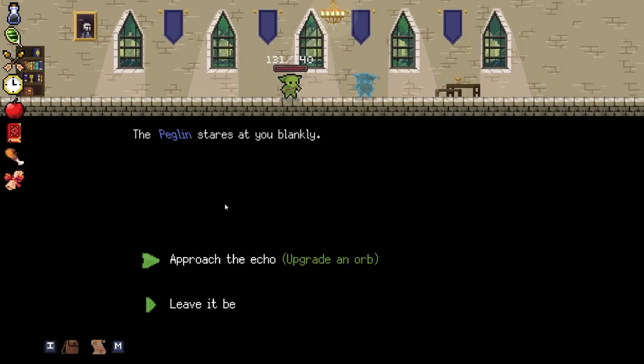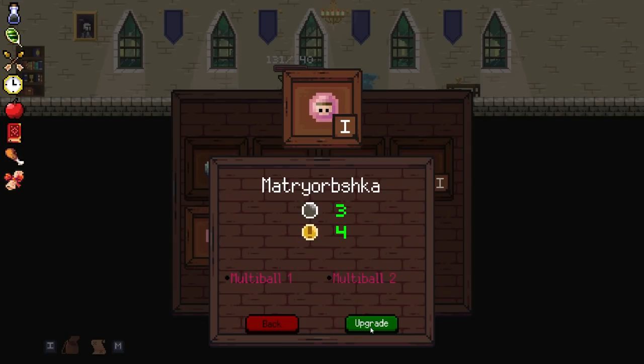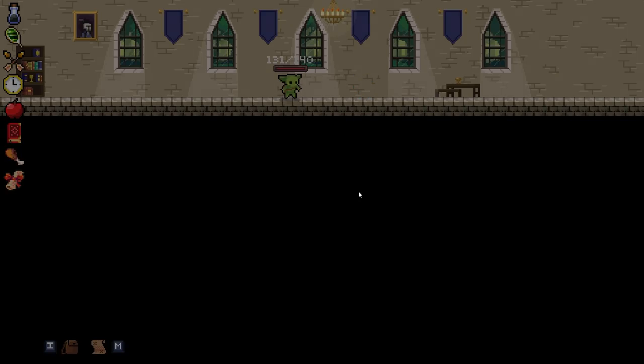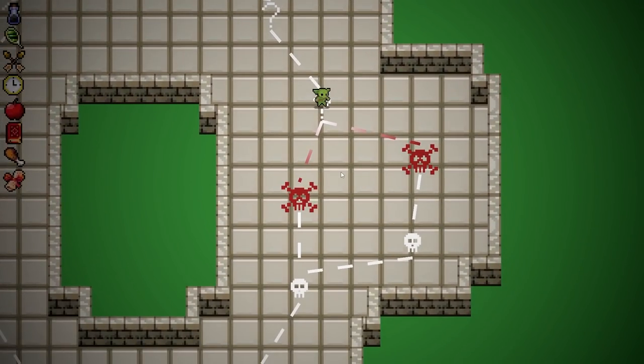Let's upgrade that Matryoshka. Approach the Echo - upgrade an orb. There we go, let's do that. This is feeling like a good run. I've had good runs and bad runs like we said before. Sometimes you just start hitting these high damage moments.